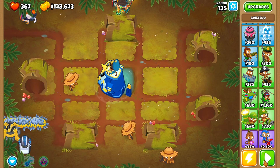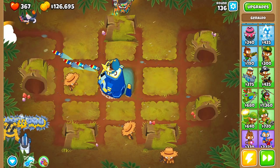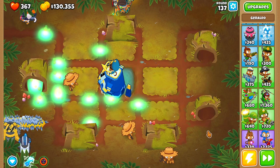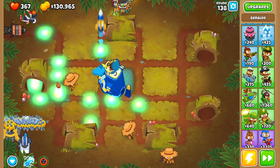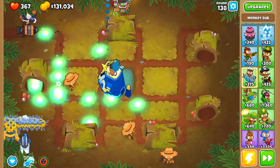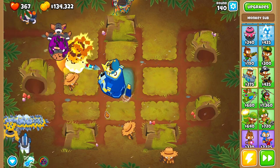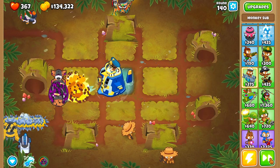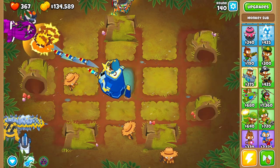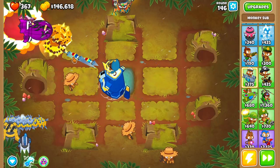We need to wait for the DDTs to clear before using his ability. Now let's do it — he launches a bunch of missiles. There's some radiation from the energizer that also pops balloons, which is cool. He's really good with other towers, so make sure you have support. That ability cooldown is crazy long though. Round 140: one reinforced BAD — he takes it out pretty well. He does have trouble with reinforced DDTs, they make it quite far.